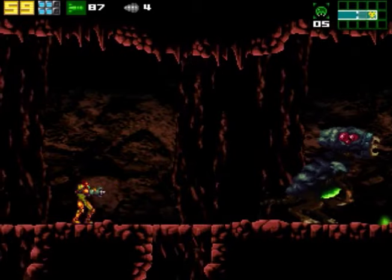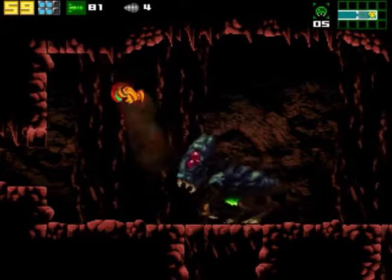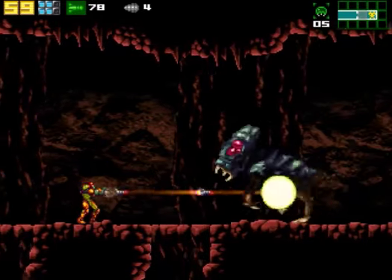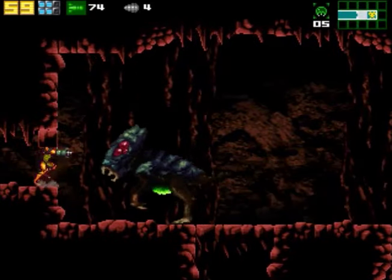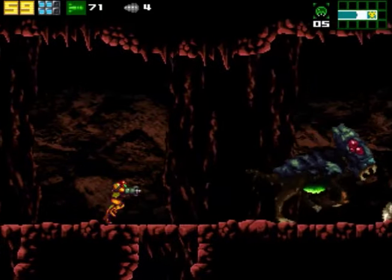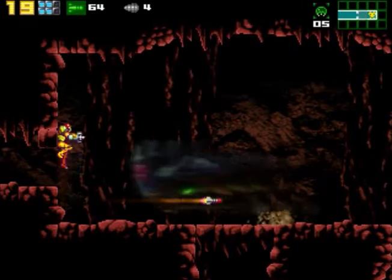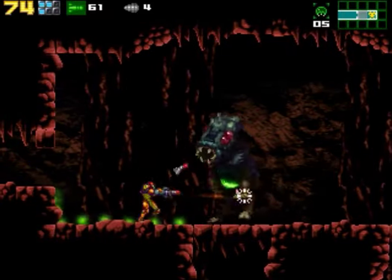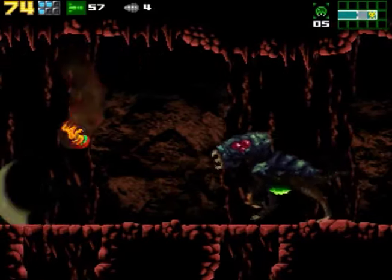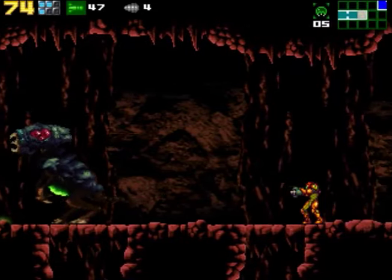I need to develop a strategy for this sometime soon. I like the way this thing is animated — very impressed. I'm gonna... you're not gonna run at me. This is a Zeta Metroid with sonic booms. Also, when he charges at me, I get thrown back very far away.